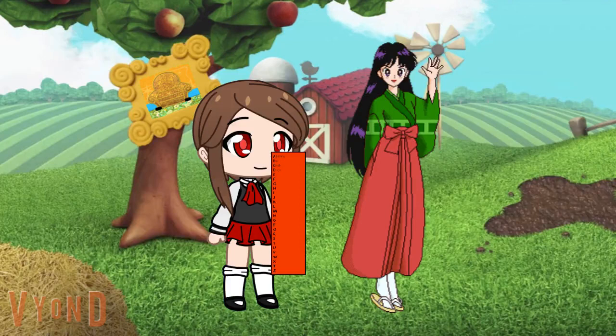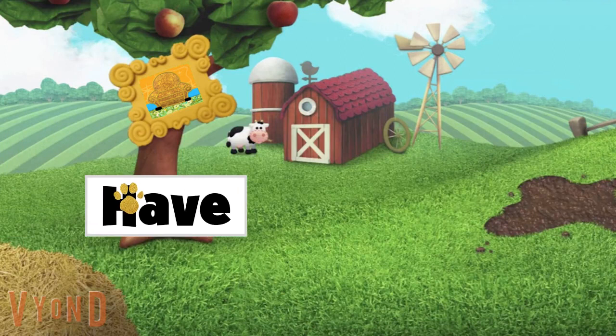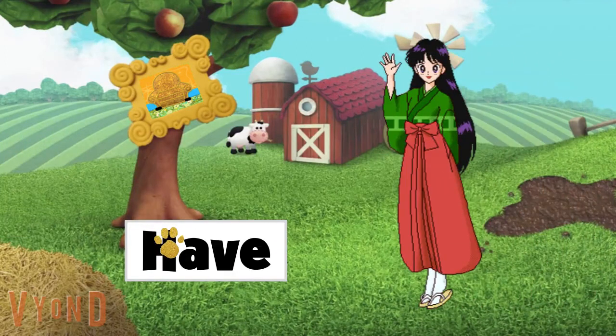The farm! I'll bet we'll find whatever there is to find on the farm for our list. Let's go see what we can find. A clue! A clue! You see our first gold clue here on the farm? Right there! Our first gold clue — there it is. Our first clue is the word have.